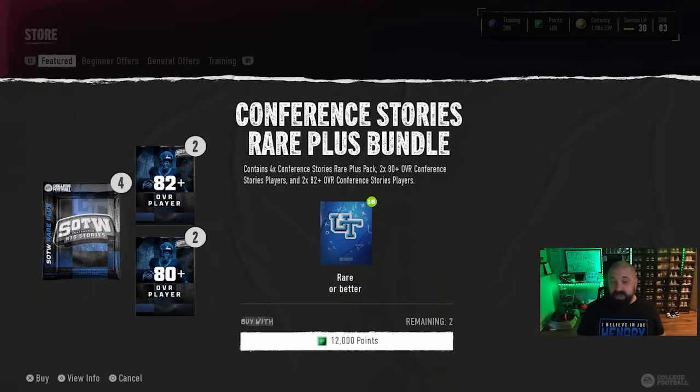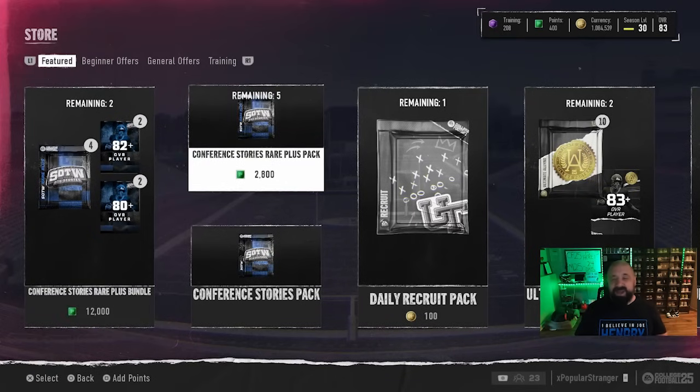Additional packs came with today's content drop. The $100 bundle gives you four rare conference story packs — two 80-plus and two 82-plus conference stories players. The packs look a little better, but I'm personally not going to buy it. The cards today aren't must-haves, and I don't want to buy any more $100 bundles unless they include a guaranteed champion — that's the only way it's acceptable at that price. I'd save your money; if you're going to spend, Ultimate Alumni is probably the better promo.